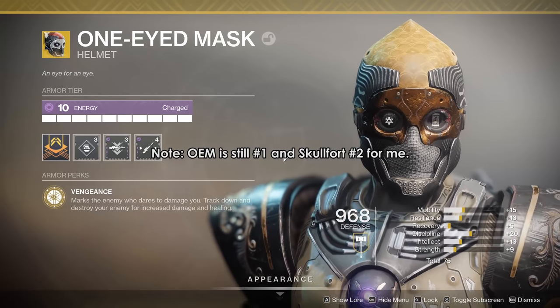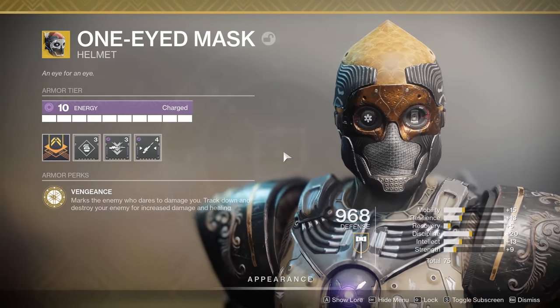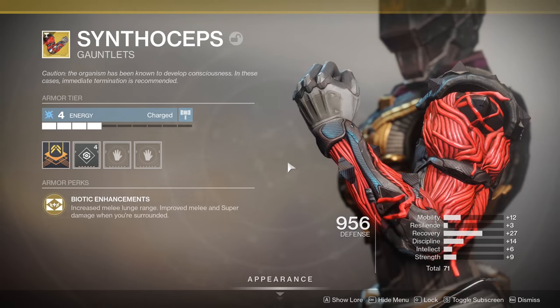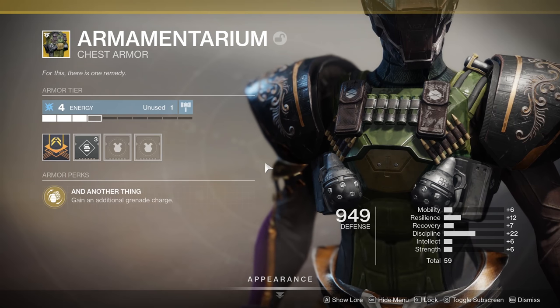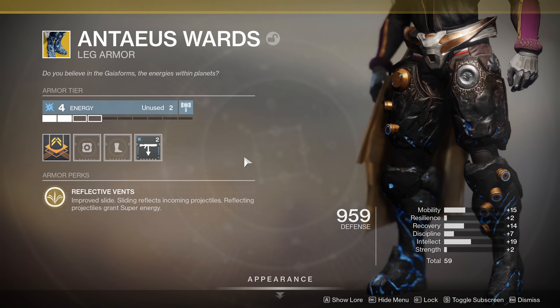If I were to order these neutral exotics from most to least used, my list is probably: Crest of Alpha Lupi, ACD/Zero Feedback Fence, Synthoceps, Mark 44, Heart of Inmost Light, Dunemarchers, Armamentarium, Peregrine, and Antaeus Wards. That's just a personal list based on how I play PvP nowadays — you should pick based on your own preferences.